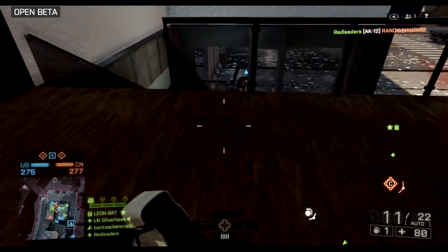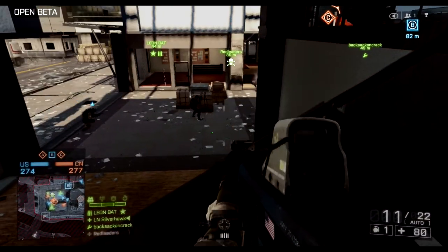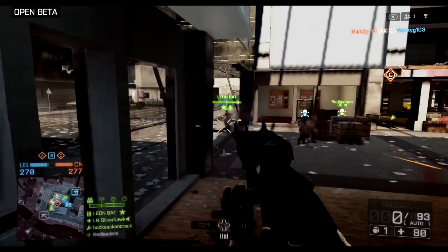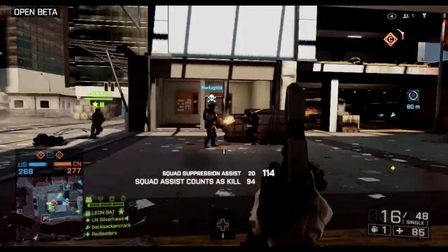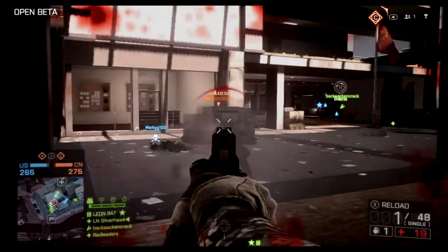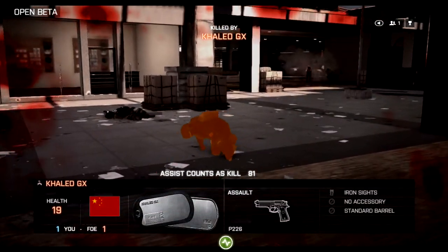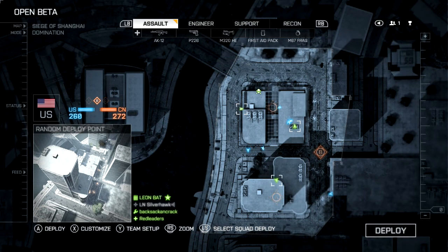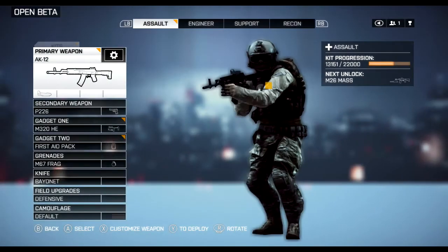There are some weapons on the ground that you can pick up, which probably means they should be overpowered. For some reason the pistols are also not great in this game. But as you saw on the screen right there, assist counts as kill - that's kind of cool because no games have that either.